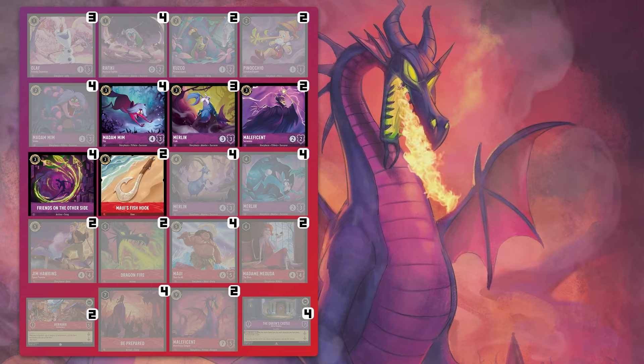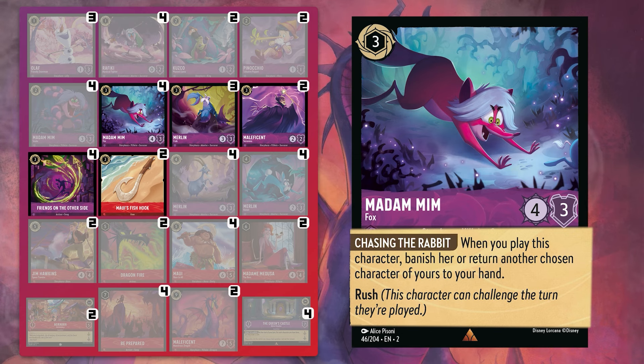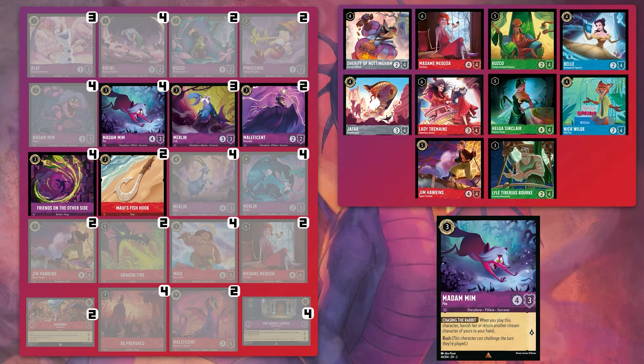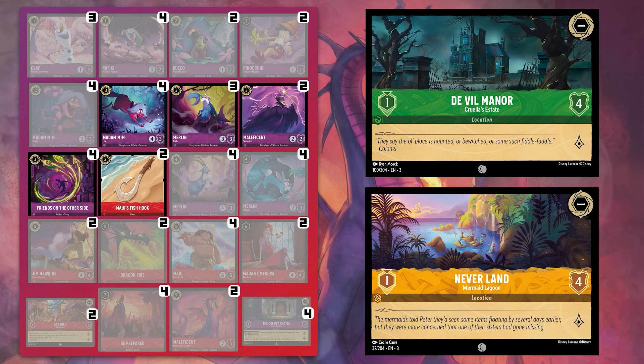Moving onto our three-drops, it makes sense to start with our other bouncer: Madam Mim Fox, easily one of Amethyst's best cards. The bounce cost, as we've established, is anything from easily attainable to highly beneficial, and hitting for four on a three-cost character with Rush is simply stupid at times. Fox is one of our best early options to control the board - four strength is enough to deal with a great deal of early threats, and anyone facing Amethyst should always exert with caution when going into the opponent's turn three. The rush ability is also more important than ever due to big bulky locations that need to be removed as soon as possible, and four is a good contribution to the maths needed to do so.